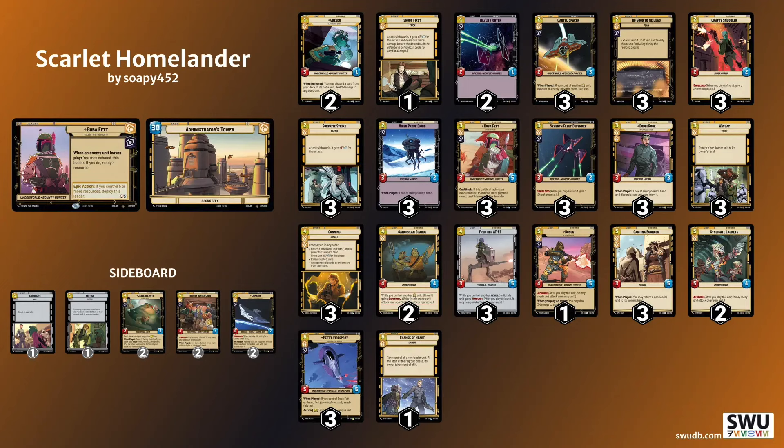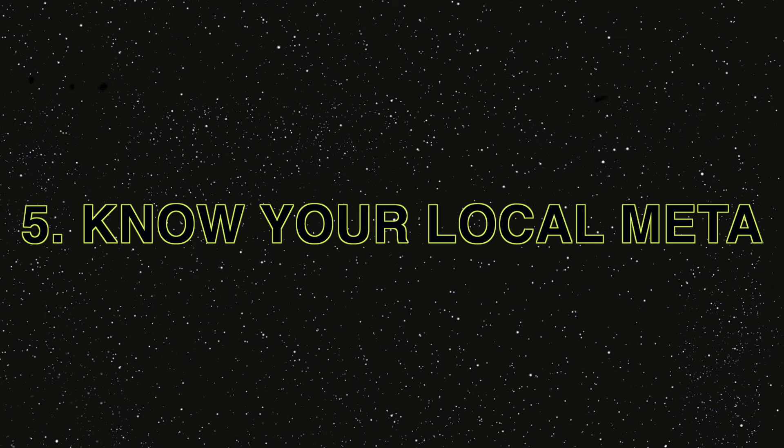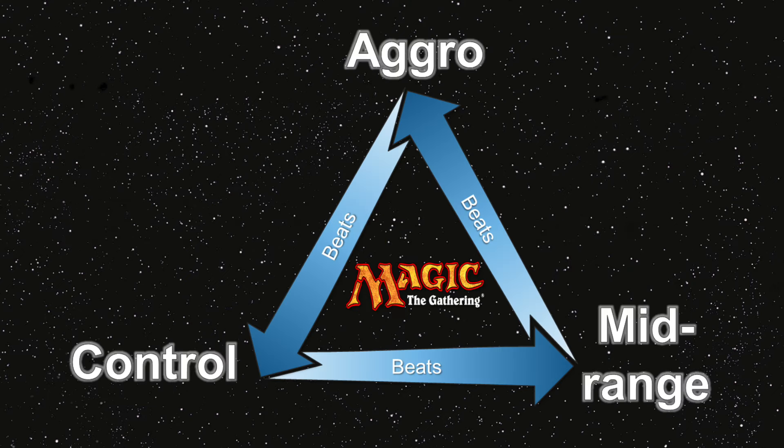Number 5: Know your local meta and try to counter it. This isn't always possible if you don't know who's going to be at the tournament, but if you go to your local game store fairly frequently you'll have an idea of what people like to play. I know people in my area like to play aggro decks — they have since the beginning — and 50% of my matchups were against aggro decks, so I was right to bring this deck.